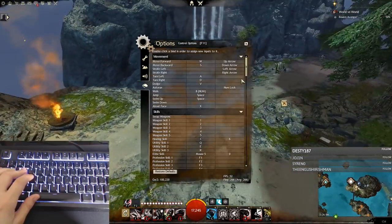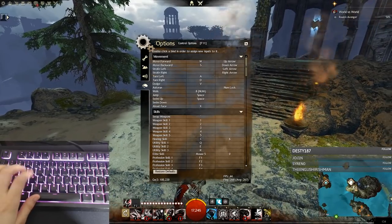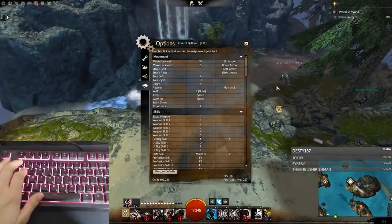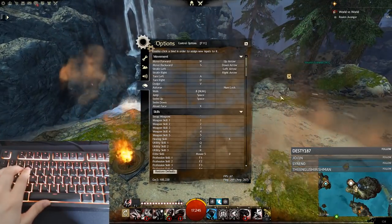This is pretty standard — I'm running WASD to move around and my 1, 2, 3, 4, 5 skill keys are still the same defaults. It just makes sense to me, I've got hands big enough to reach all these keys.